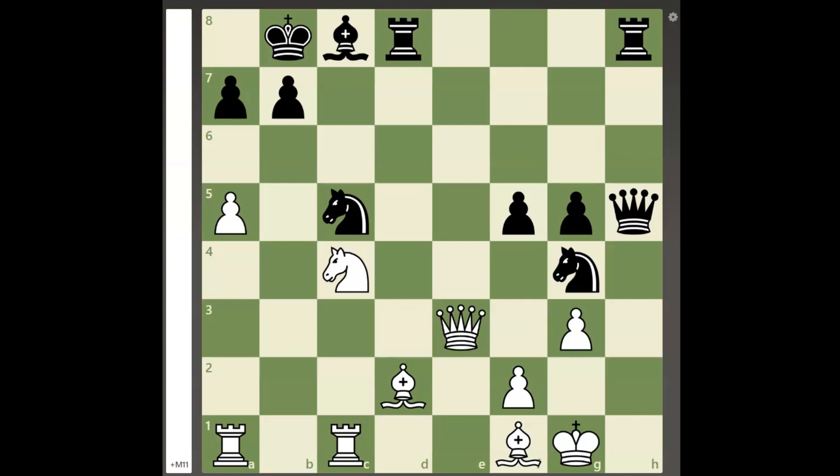In the following position, the material is equal, but white's queen is under attack and black is threatening checkmate on two different squares with queen to h2 and h1. If white defends the checkmates with bishop to g2, black will take white's queen with an easily winning position, so white must start an attack on black's king.